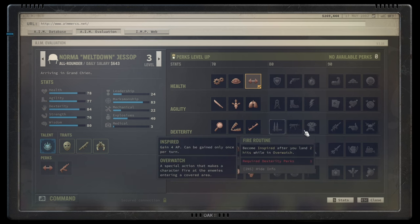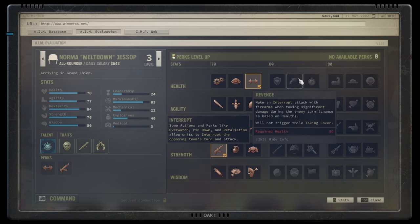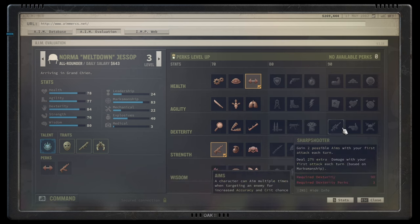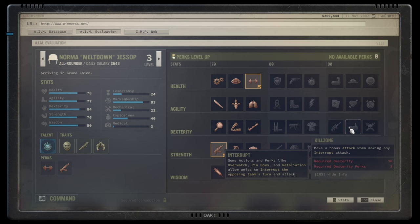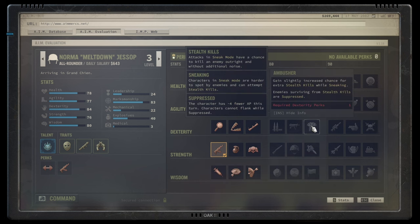In the silver dexterity tier: Fire Routine makes you inspired after landing two hits whilst in overwatch — fantastic for an overwatch-focused build, not so much for others. React to Fire triggers interrupt attacks when anyone misses you during your overwatch turn — even better than Revenge in my view. Kill Zone gives two attacks on every interrupt — an absolute game-changer for overwatch builds alongside Fire Routine.